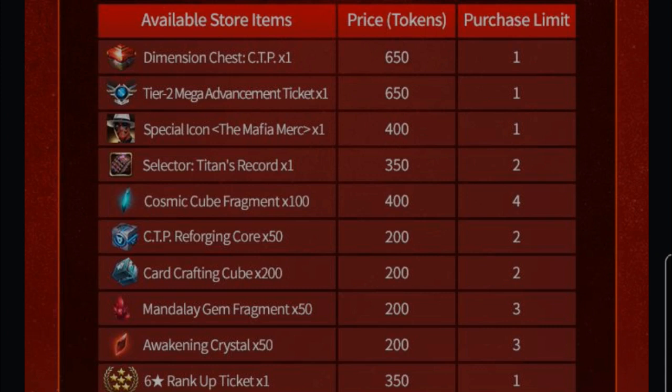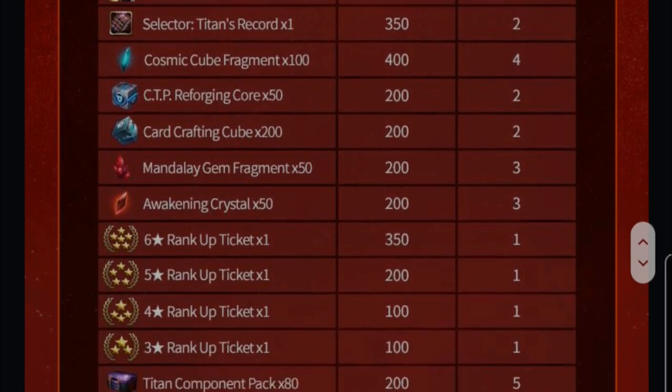We might get up to two dimension chest CTPs per month if they keep adding this every month — that could be a good move. Also, we've already collected many tier 2 mega advancement tickets but are unable to use them because we might need the six-star mega rank up ticket for premium characters. So tier 2 mega advancement ticket isn't very useful right now, which makes the dimension chest CTP a better choice at this time.